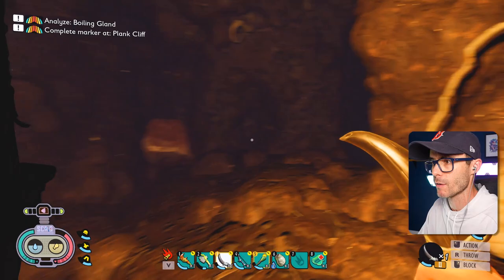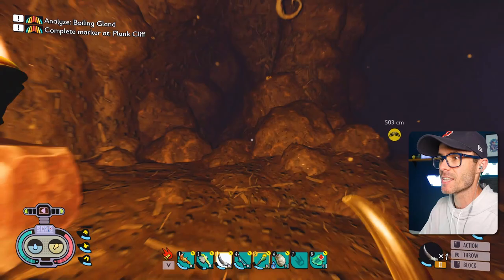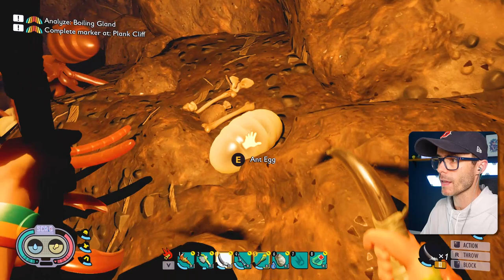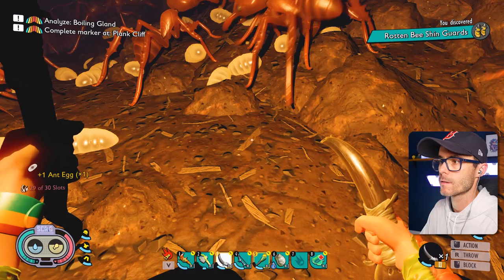Once we've found all of the bits of armor we're looking for, I'm then going to try and craft the ultimate weapon in this game — the Mint Club thing, or whatever it's called. It's the Mint something. There it is — there's something. What are they? An ant egg! Rotten bee shards. Bee shin guards. Can you take an ant egg?